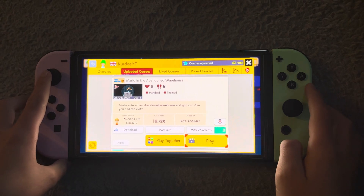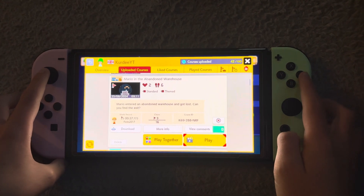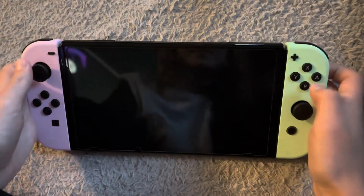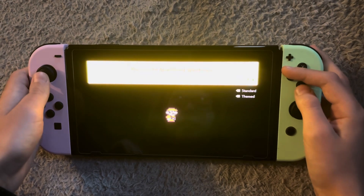Mario entered an abandoned warehouse and got lost. Can you find the exit? Let's hope I can find the exit. Alright, here we go.